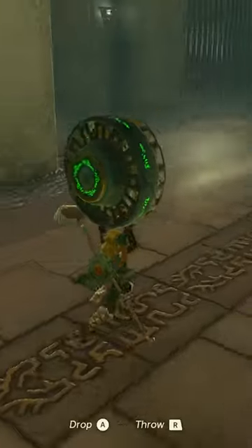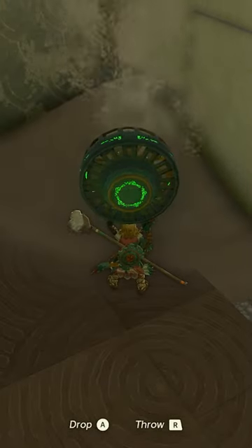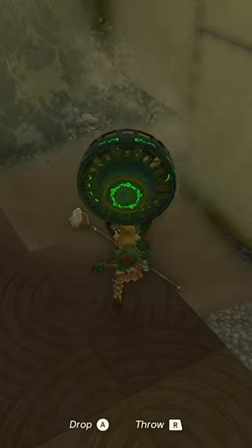Defeat the enemy in the next room. Bring your fan along as well. Blow away the sand to release the mirror, and blow away the sand in the far corner to open up the area for the bonus chest.